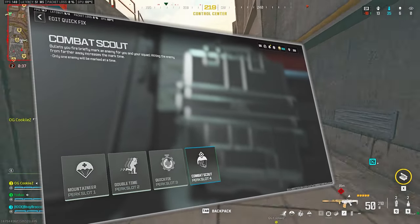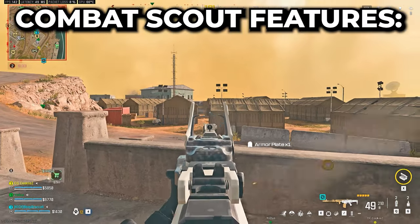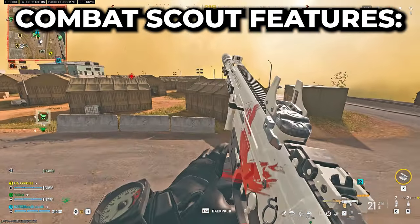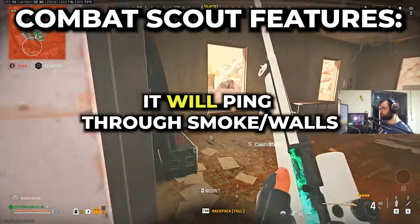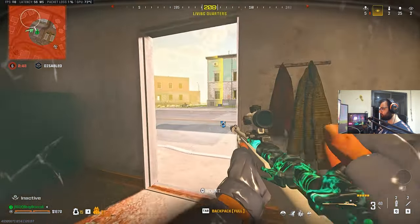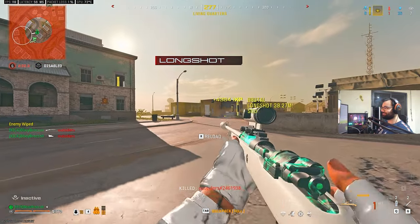Moving on to combat scout — it's a perk that automatically life pings your enemy once you land a bullet on them, and can be countered by using the cold blooded perk. It has two unique features: first, the further the enemy is, the longer the ping stays. Second, unlike smoke grenades, it will ping anyone you shoot even if they are in smoke or behind a penetrable wall.